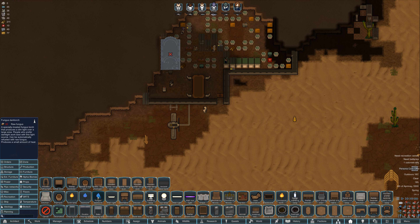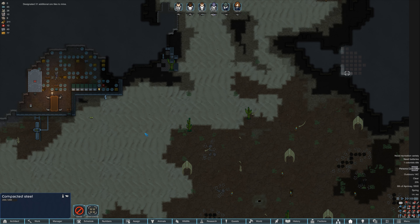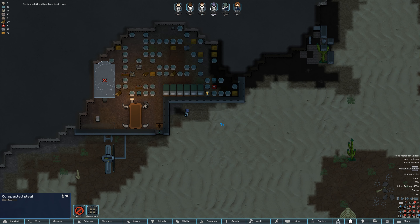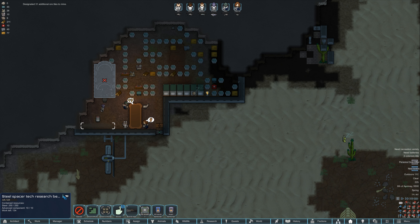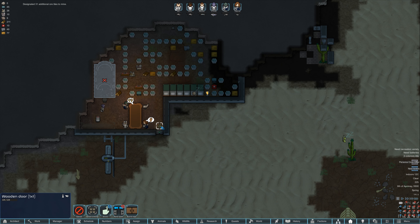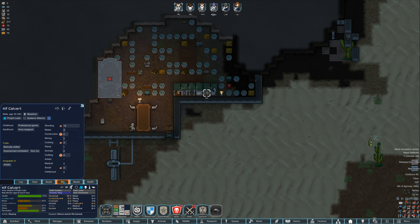Lighting furniture — we have standard lighting, prefab 30, and prefab 20 components. We're not mining steel yet but there is nearby steel. This needs a higher construction skill — but Kif is up to six now, which is great.